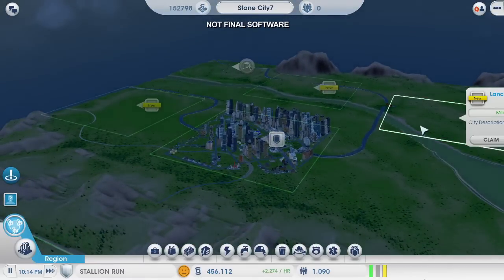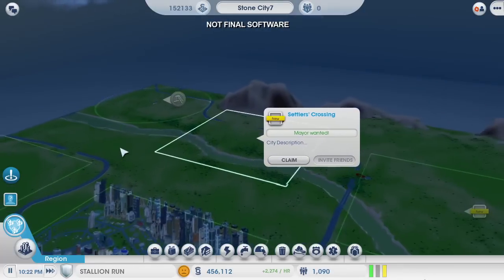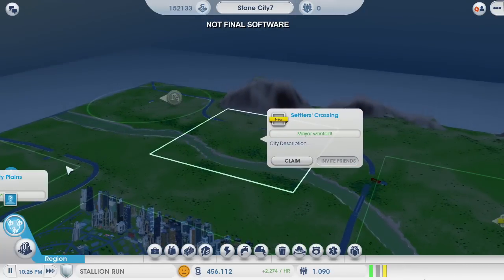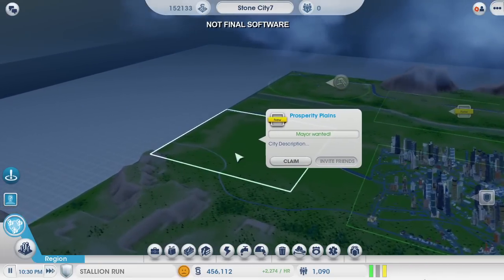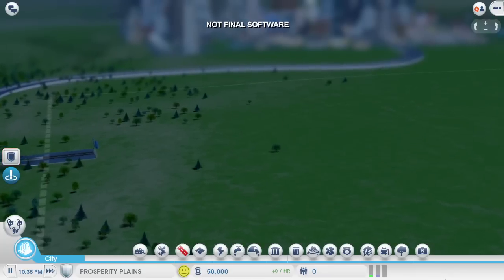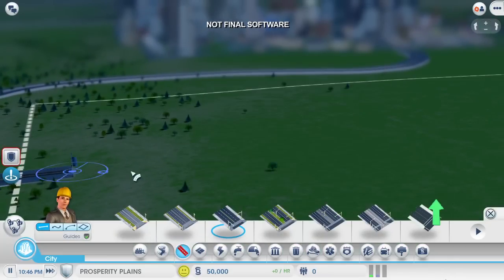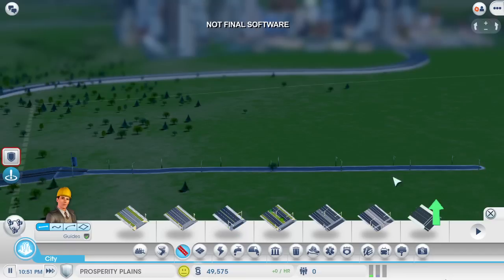Out in the region, there's plenty of room to expand. Each one of these squares is a place where a new city could start. I can claim a few for myself, claim them all, or I can invite some friends in to join me. Right now, I'm going to claim this spot for myself. This will be a perfect place to build a power plant where the tourists won't even see it. The first thing I have to do is to create a road in my new city that connects to the region highway.